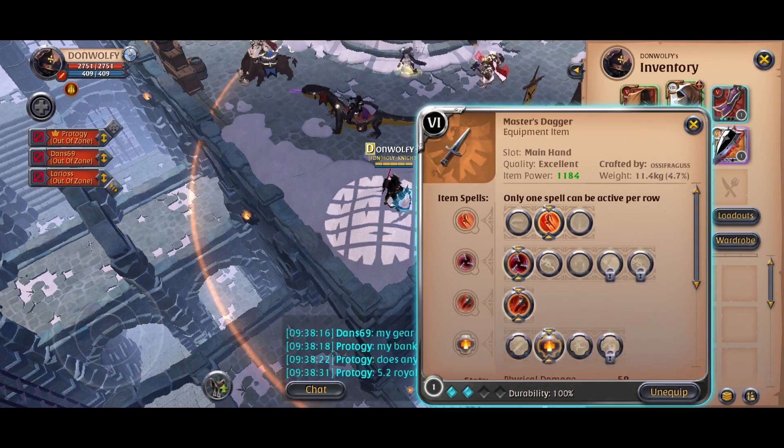For the weapon I take the dagger with the active spells being deadly swipe, throwing blades for mobility, and bloodthirsty blade for even more lifesteal. For the passive spell I choose life leech for even further sustain.